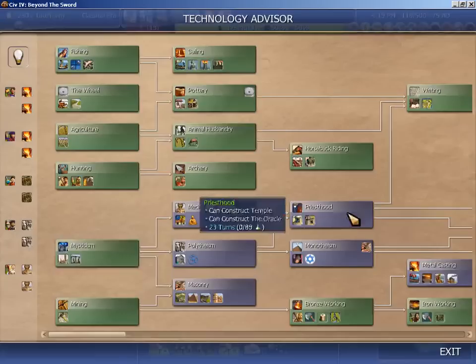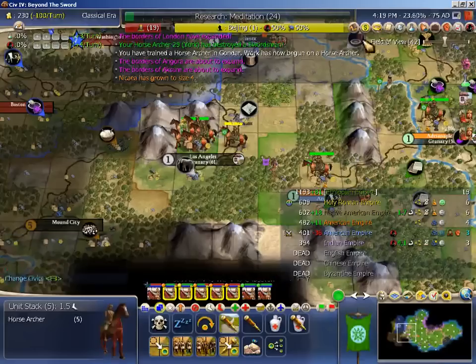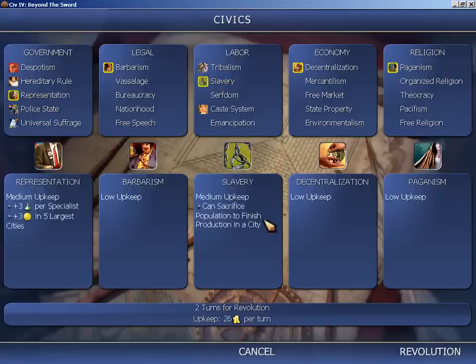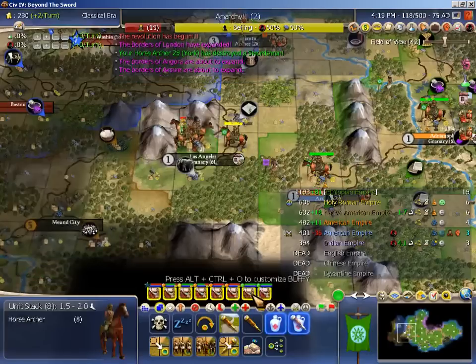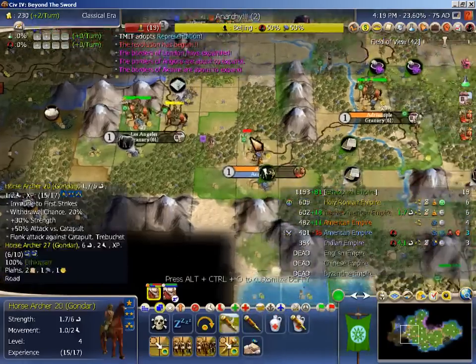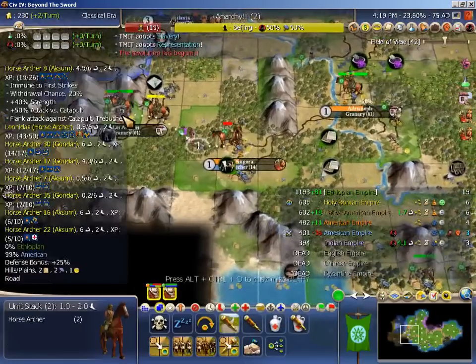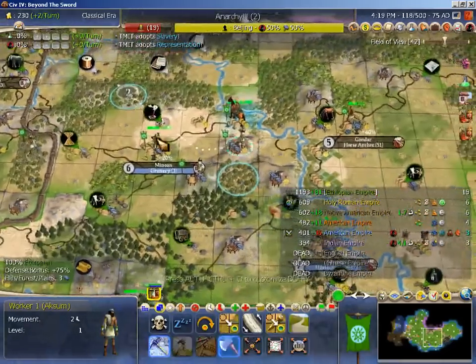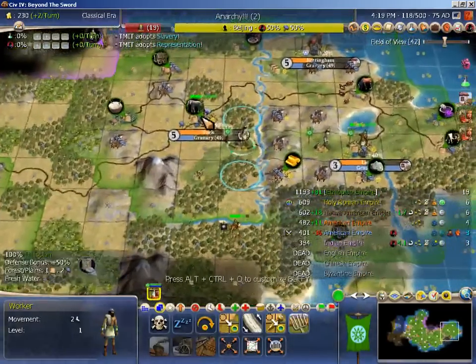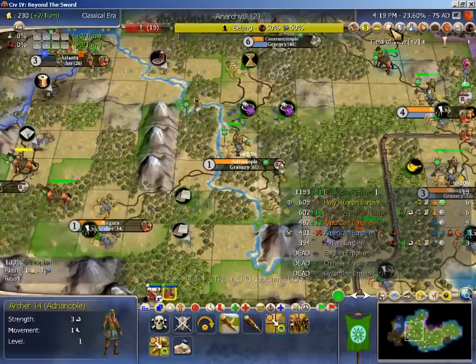We have Currency, Code of Laws, and Monarchy - well, access to it. We're going to take advantage of that. Now, apparently it's considered a quote-unquote exploit to chain revolt yourself when you're losing lots and lots of money, but hopefully they will not begrudge me one civic switch and two things that will actually help my financial situation.